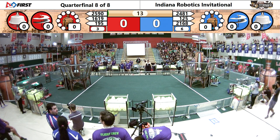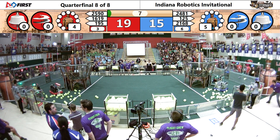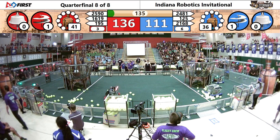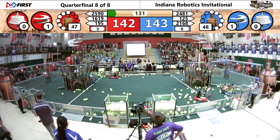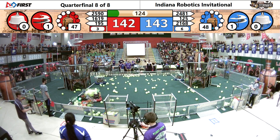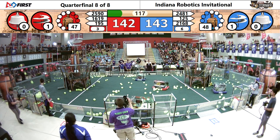All right, here we go — it's Autonomous, quarterfinal four. Two robots over on the red side spewing those balls into the red boiler. Over on the blue side, the Neutron emptying out that entire bin and putting them up there as well. So 48 and 47 respectively, blue and red, with kilopascals of pressure by putting those fuel cells into the high boilers — a one-point advantage for the blue alliance in the early going.